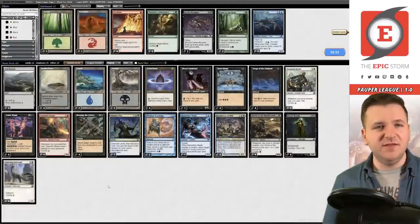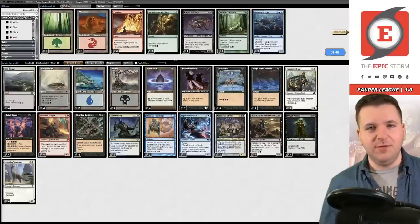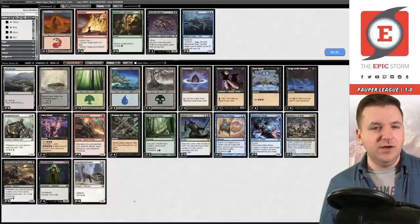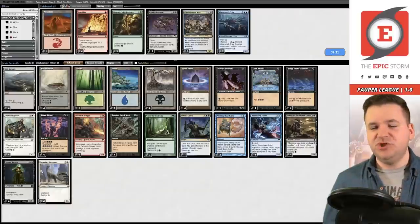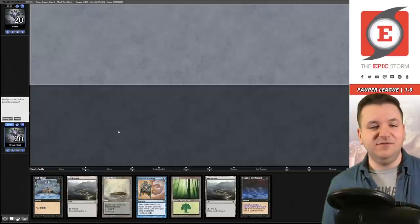I mentioned in the deck tech you could board in Gnaw to the Bone, and I think that's reasonable on the draw. On the play, I think you don't sideboard at all — just be the most aggressive combo deck you can. On the draw, boarding in this package over Architects is fine. Let's try it right now — I'm open to showcasing things for the video even if it ends up being bad. This hand has a Forest but no Gnaw or creatures, so it's a bit of a trap. This next hand is much better — bottom the Blood Celebrant. Opponent goes all the way down to four cards.